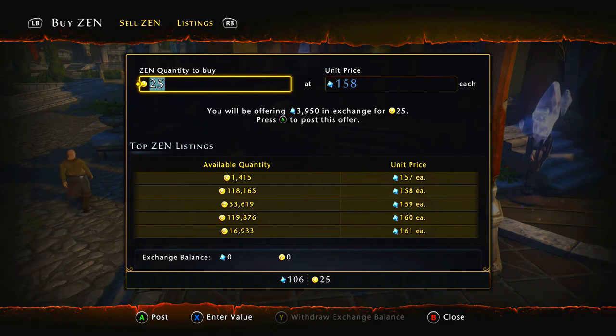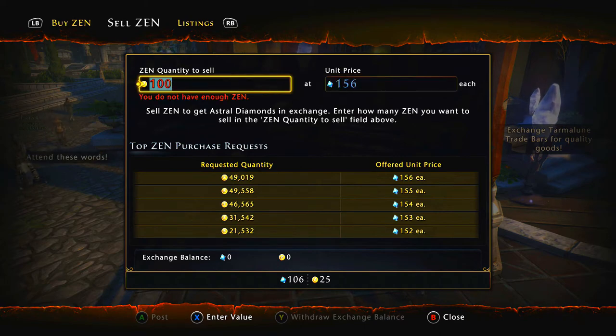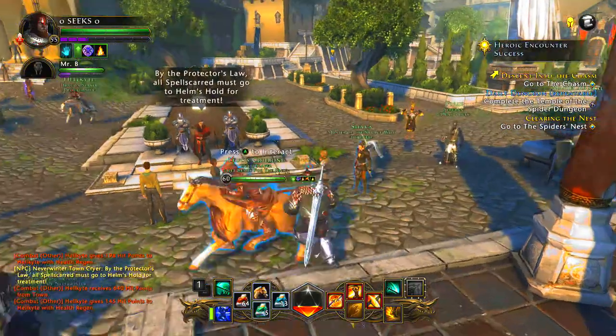You can build up your Zens over time. If you need Astral Diamonds, you can sell Zens on the exchange — just post a sell order, set a price, and boom.